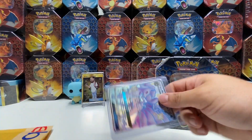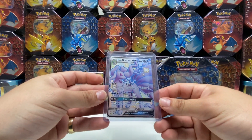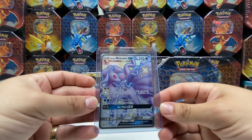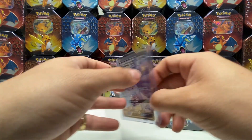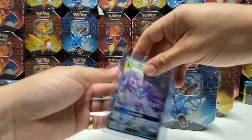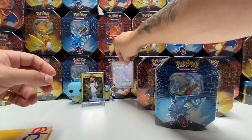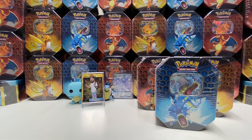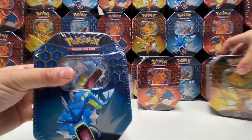Nice — Alolan Ninetales GX. I hope it's in mint condition. It's just a plastic sleeve with the numbers in the back. Cool, so put him back here. Let's throw it out of the way and jump into the Hidden Fates tins.